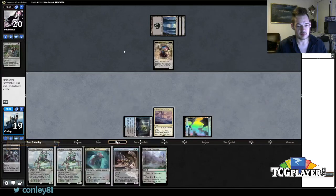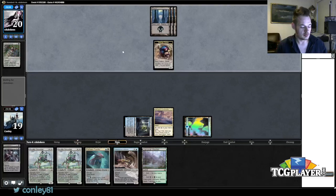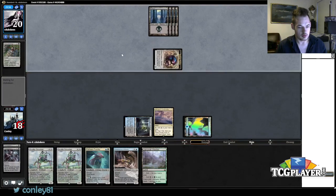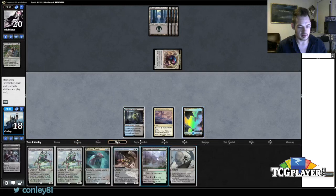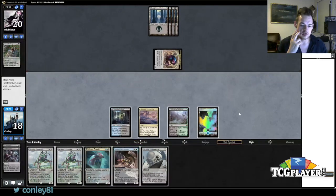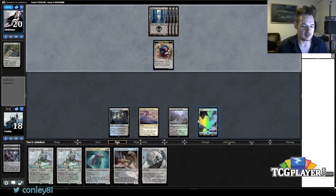Okay, three swamps and two Grasps, so these Reality Smashers should be huge. I could also play the Infiltrator to eat up two of his Grasps, because you can't wait to see if the ability hits or not — he'd have to use both Grasps to guarantee it dies.